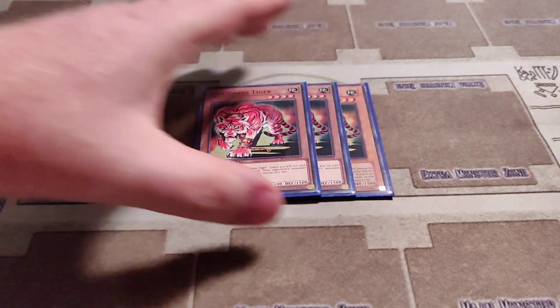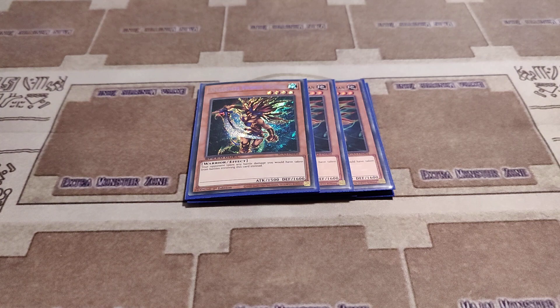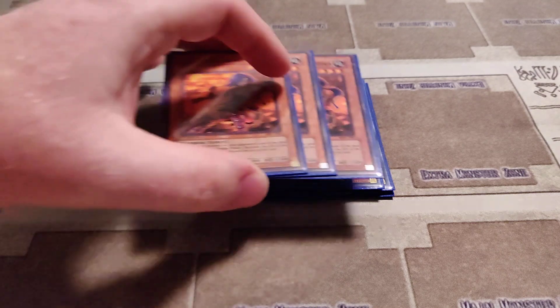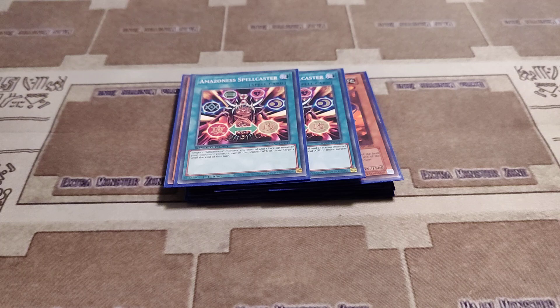So first up is three Amazonist Tiger. Then we have three Amazonist Swordswoman. Then three Amazonist Paladin. Amazonist Blow Piper. Two Amazonist Spellcaster.